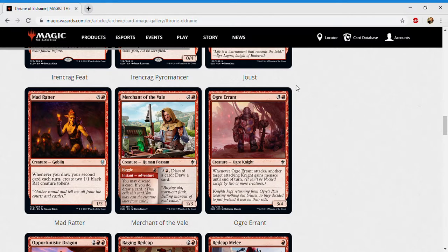Next up is Ogre Errant — three and a red for a creature ogre knight at common. It's a three-four; whenever Ogre Errant attacks, another target attacking knight gains menace until end of turn. This is a solid stout body in the knight deck — giving your knights menace means opponents need three blockers for whatever this thing attacks. They kind of have to kill it or they run out of blockers. A three-four for four is good; I'm happy to have two copies. I give it a C plus.